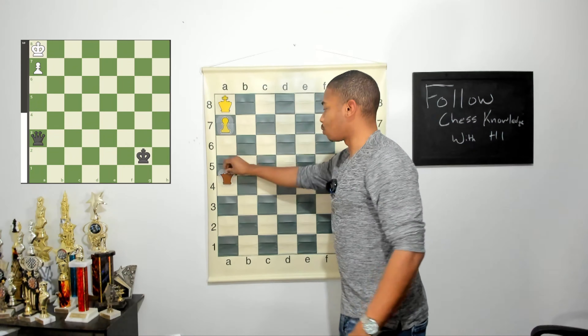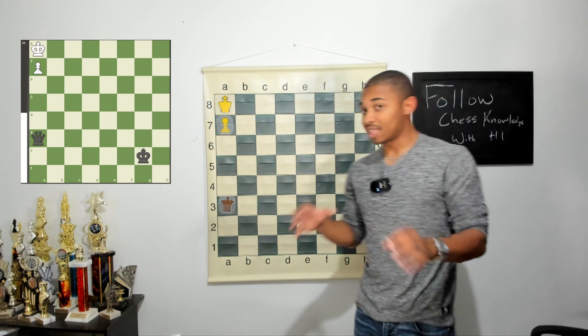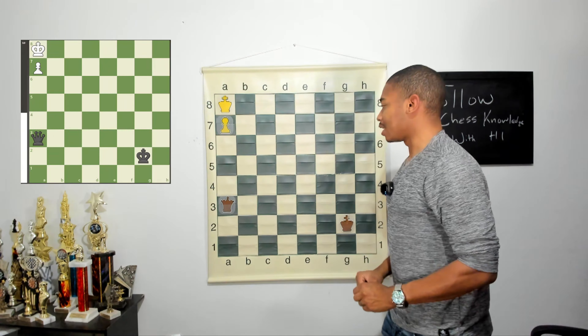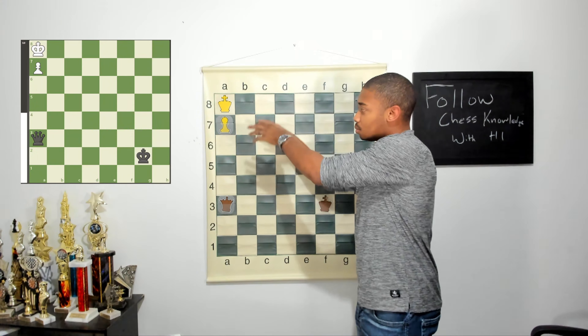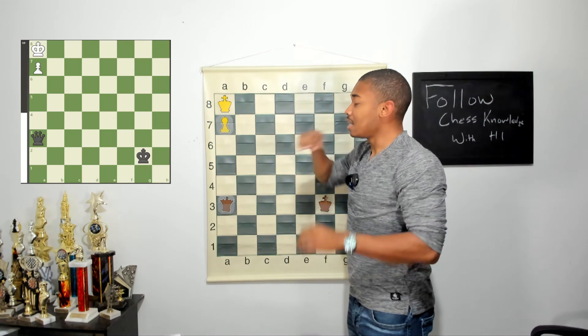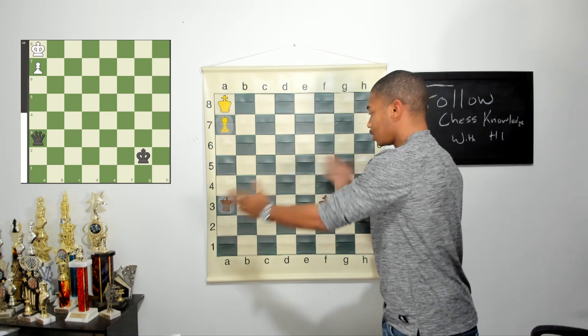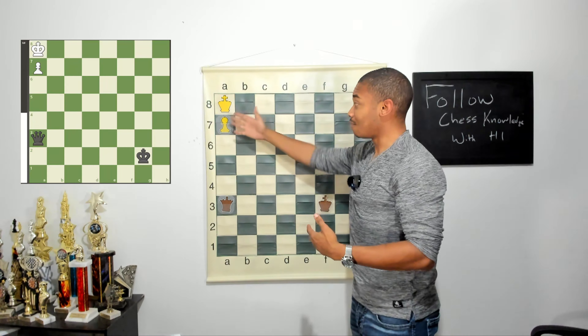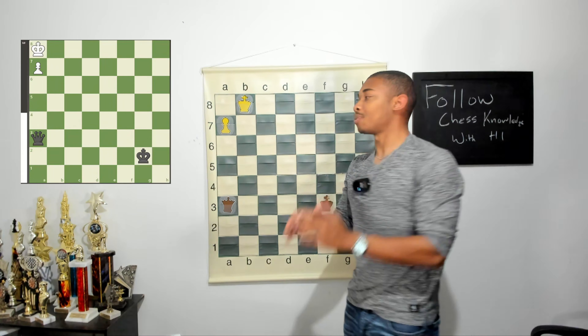Here's our first position. We are the white pieces. Their queen is on a3 and we've got one pawn. It seems like black is winning because they have the whole queen, but this is actually a draw. It's black's move and they want to get their king up there. Usually if they get their king to where this king and pawn is, they should be able to win, but the coordination is super far away — they can't stop this a-pawn from queening.